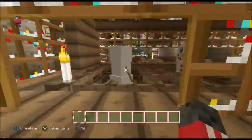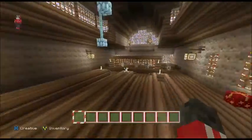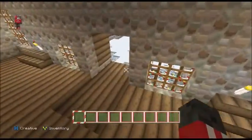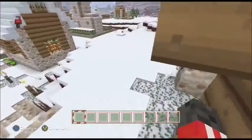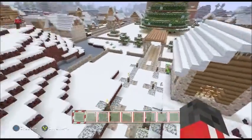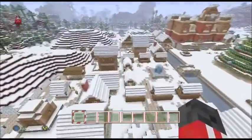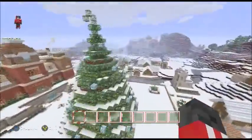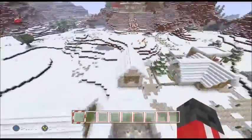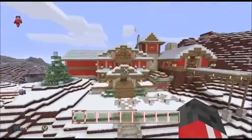We've got some snowmen working. I'm not entirely sure what this is meant to be. We've got a little rabbit there — didn't want to talk to you either, rabbit. We'll come back to look at some iron golems. So not only do we have this, we also have this — Santa's house.